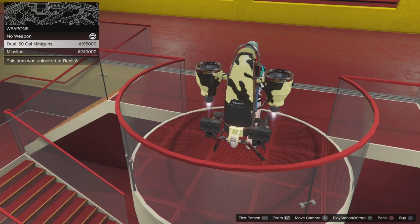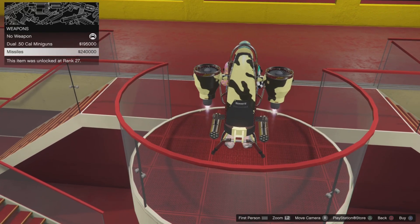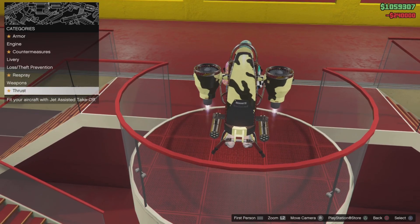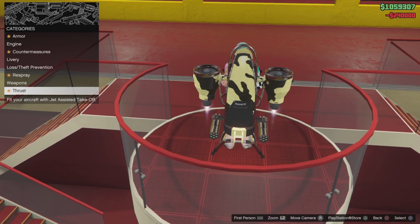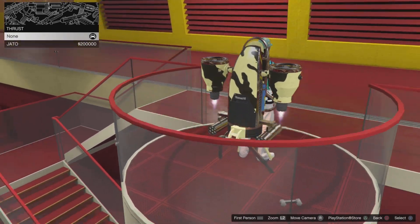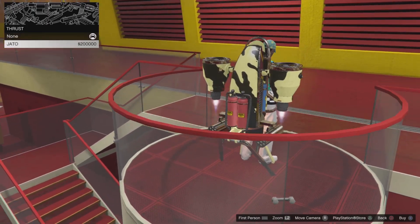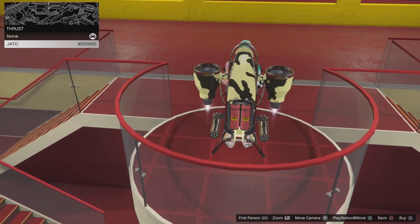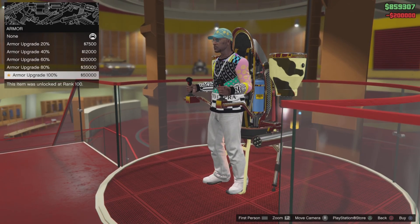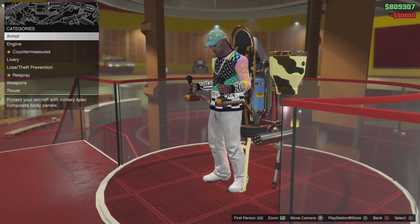Okay guys, we just here upgrading our Mammoth Thruster Jetpack. We putting some missiles on here. We done got our crew color on here. I didn't even know this thing can take half of these upgrades — I just bought it and it's just been sitting here ever since. We're going to put some extra whatever this is on here, and yeah, I'm thinking this thing is looking pretty cool. It's kind of going with my drip a little bit.